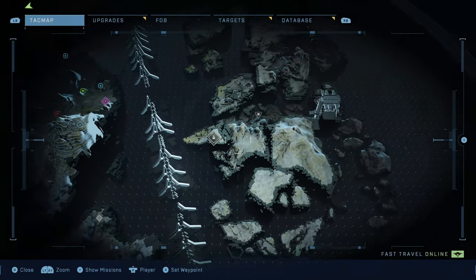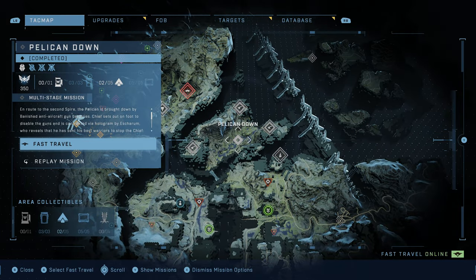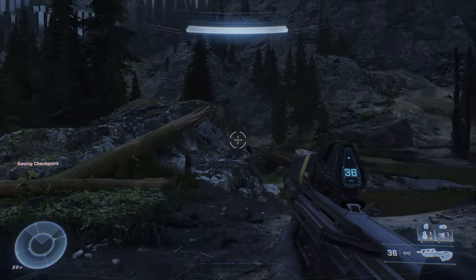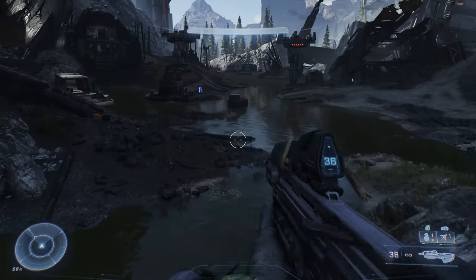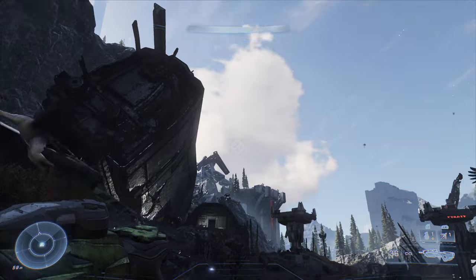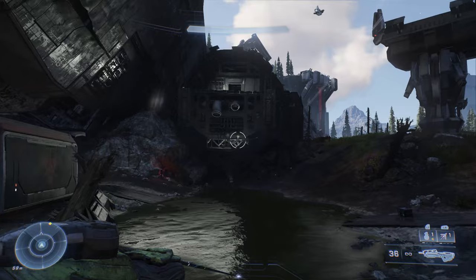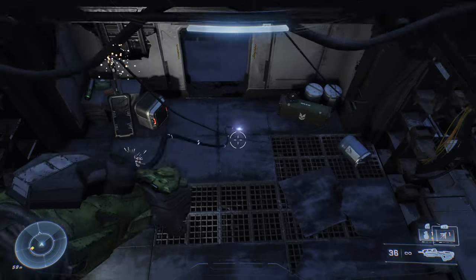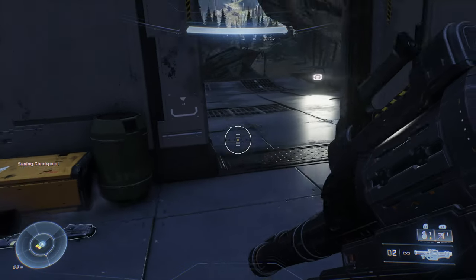Now pull up the map again to go get rockets. You can call in rockets if you have enough valor at any FOB you've captured. But if you don't have enough valor yet, go to the Pelican Down mission, which will have a rocket launcher available in the middle of the map. Turn around off the spawn and run to the left through the wreckage. Climb up into the structure — there's a Hydra on the left and a rocket launcher on the right. Grab the rocket launcher as you go through that doorway.